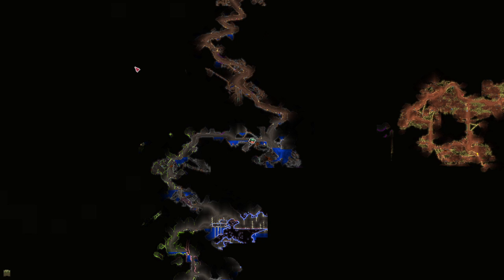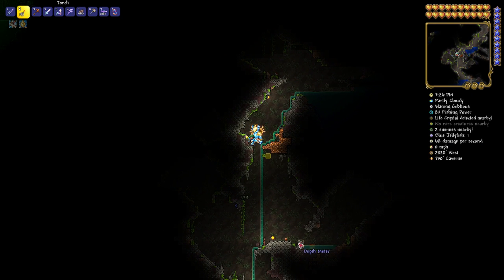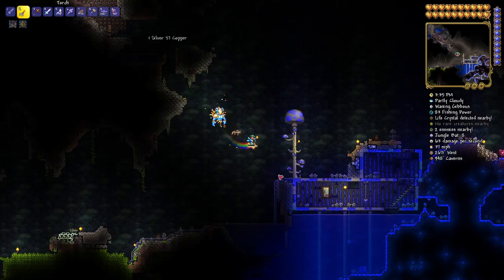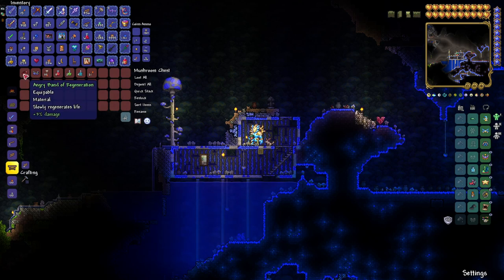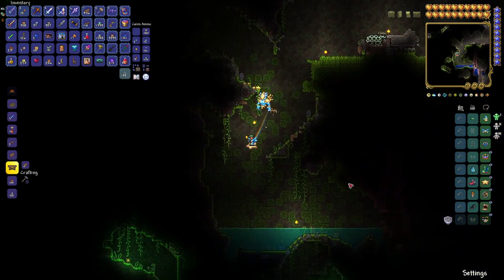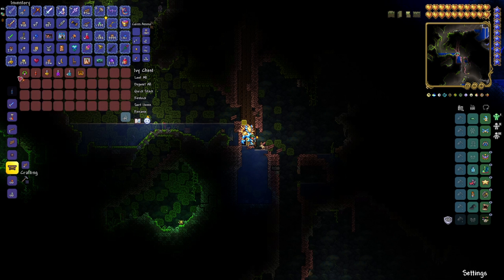At 2747 West by 1094 Caverns — you can tell I started ripping apart the world at this point. Pop it open and there's your anklet of the wind. You're going to need that for your TerraSpark boots, as well as a spelunker potion — I love that potion. There's another life crystal and more life crystals along the way. Just grab them when you see them.